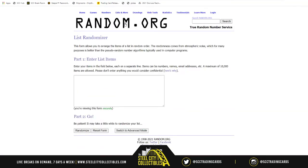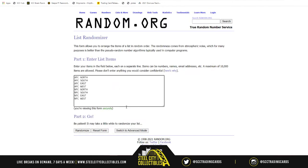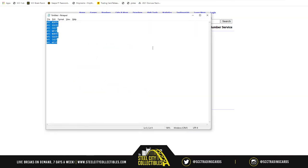As for the divisions: AFC North, South, East, West; NFC North, South, East, West. Randomizing five times: one, two, three, four, and five. AFC South on top, NFC East on bottom.